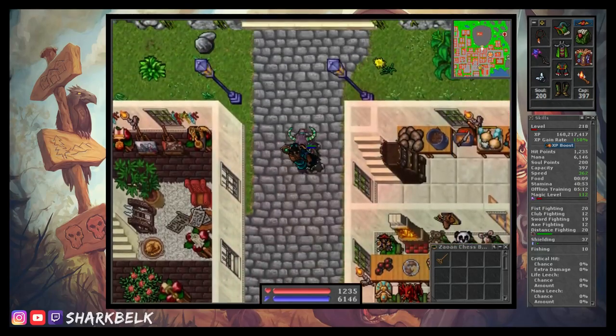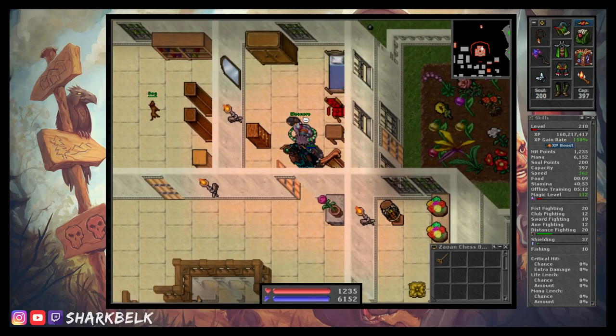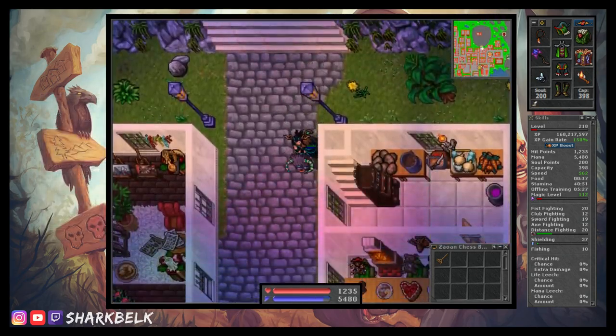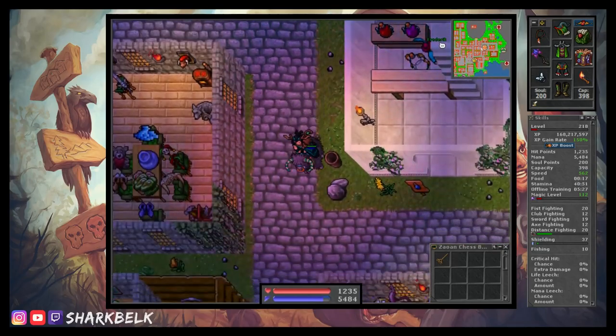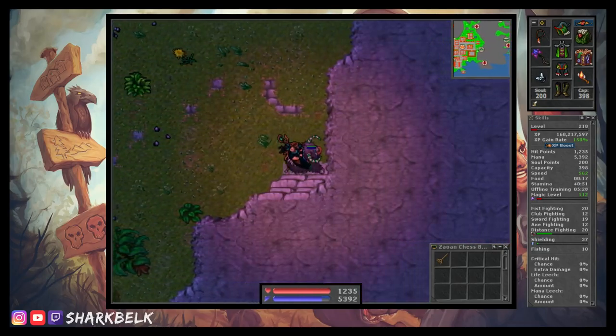First, we must visit Eleanor in the Silverhand Manor located in Liberty Bay, just north of the depot. Once we have found her room, simply say the word 'ring' and the quest line will begin. Now we must take our rake with us and go directly east of Liberty Bay until we reach the main entrance to the large fortress. Once there, just follow the arrow markers I've laid out on the map to climb atop the mountain.